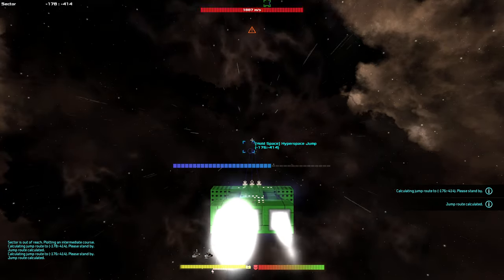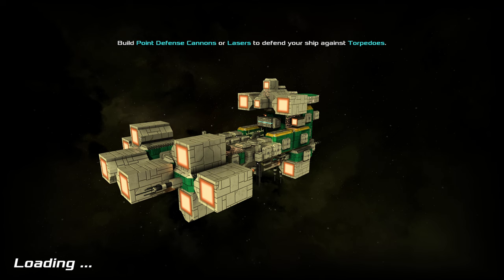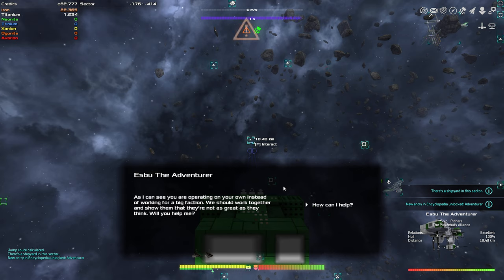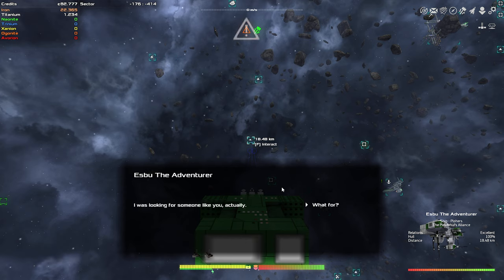I can build another ship but wait — I already have a captain. Why don't I assign her a captain? Pleasure to meet you again, sorry again for your ship. I'm still working on your compensation. As I can see you're operating on your own. Instead of working with a big faction, we should work together and show them they're not as great as they think — will you help me? You seem like someone who just gets back up whenever they're beaten down. I was looking for someone like you for a research mission — I want to find out where the Zotan are coming from.